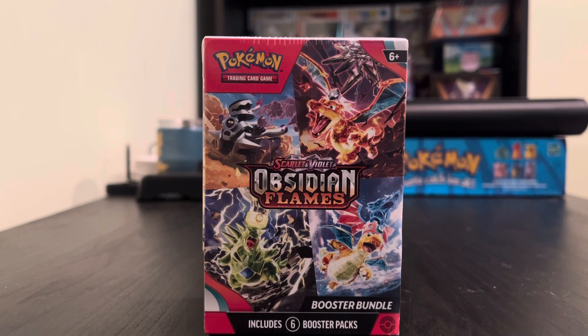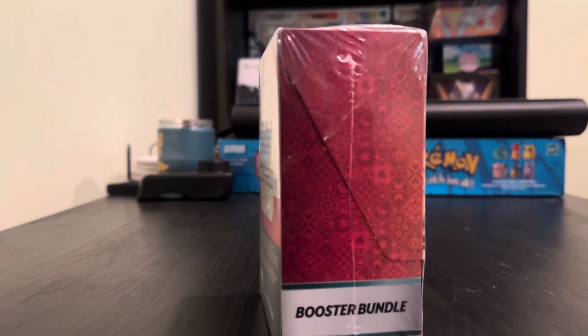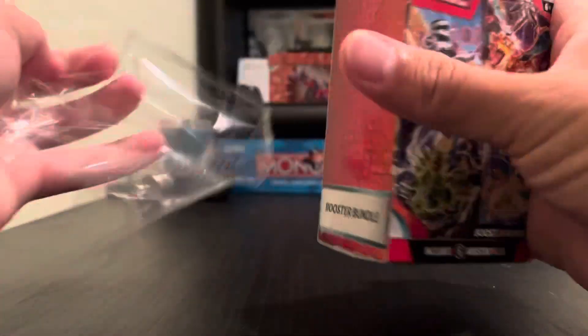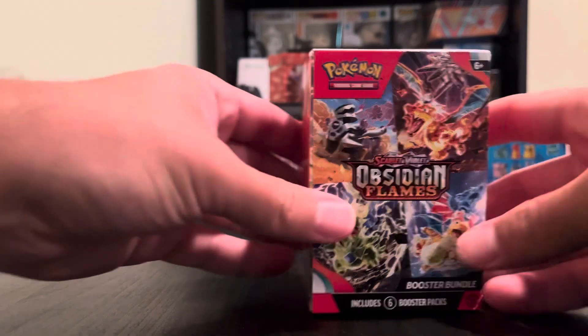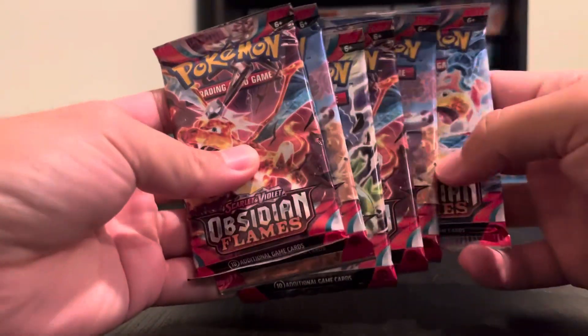Hello everyone, welcome to a new Scarlet and Violet Obsidian Flames unboxing. We got the booster bundle — six booster packs to open up. This is probably my last chance to try to get one of the Charizard cards, because Pokémon 151 will be coming out and I'll be opening those. I got a good amount of packs and one should be coming in the mail fairly soon. We're looking for those Charizard cards — got six packs right here.